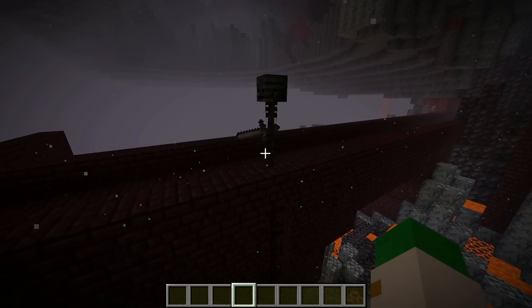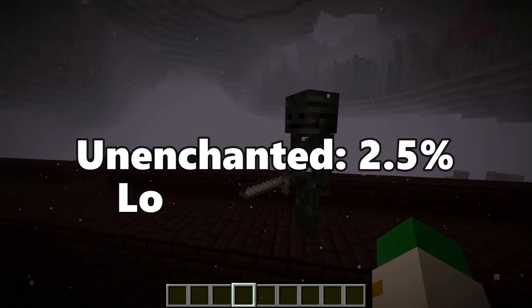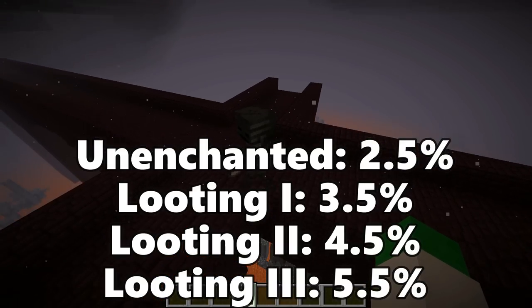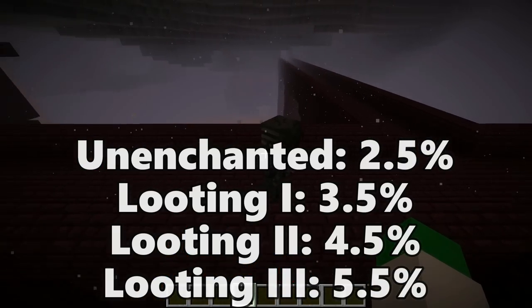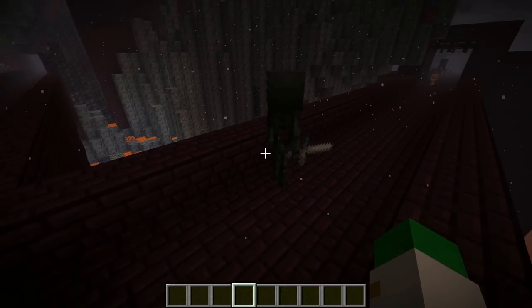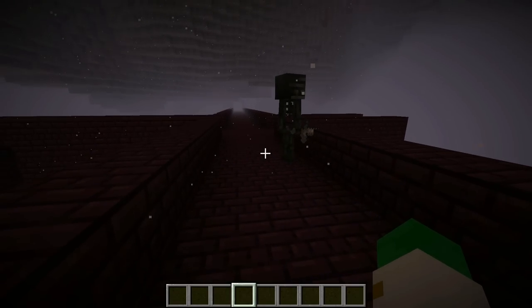The first fix is with Looting 3. Every level of looting on a sword increases the chance of a head drop by about 1%, meaning with Looting 3, the chance for a skull is 5.5% instead of 2.5%, making it so you have to kill fewer than 20 of these to get one of their skulls. These don't even generate that commonly within nether fortresses in general.